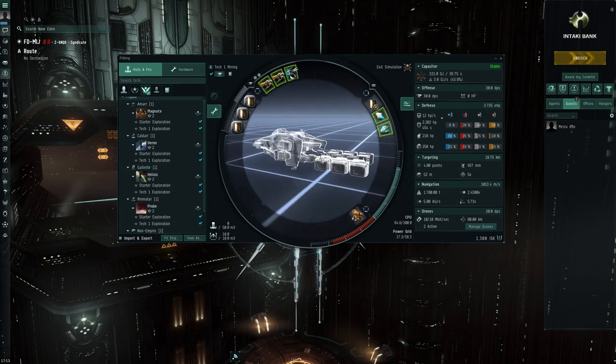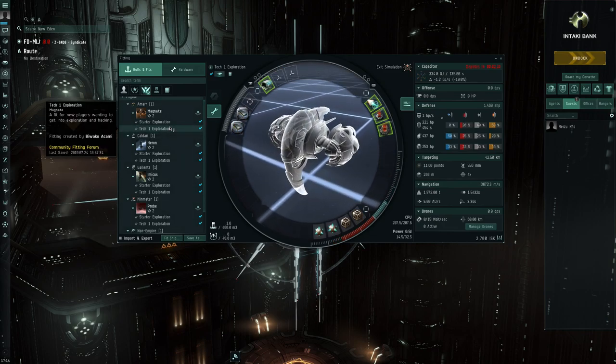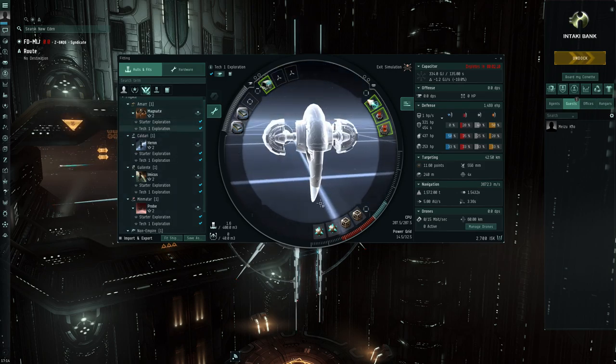You can clearly tell this is highly focused on newer players. My very first impressions: it feels a little bit hidden — just a filter inside the fitting window is not going to be that intuitive for new players to find. I think it would be a good idea to point them towards this option as part of maybe their tutorial or the first few days of EVE Online experience. They also need a little bit of time to actually digest all of this.